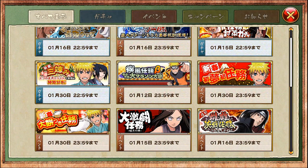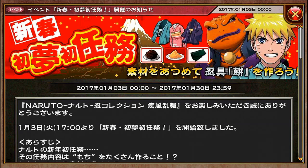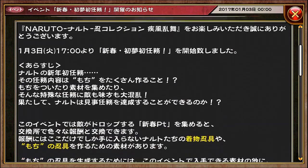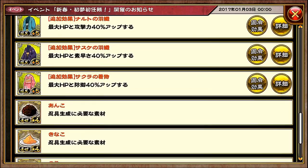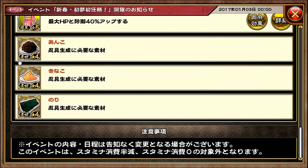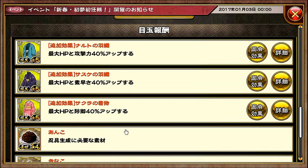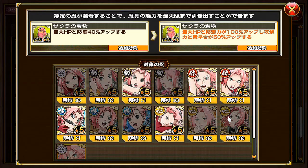If you guys watched my previous videos, you know that for the new year's we have a ton of awesome new and different events. So this is one of them — it's available right now all the way until January 30th. We have a few different new ninja gear, and these three are just ninja gear materials you use to make a certain type of ninja gear. So let's go through the list, starting with Sakura's kimono.